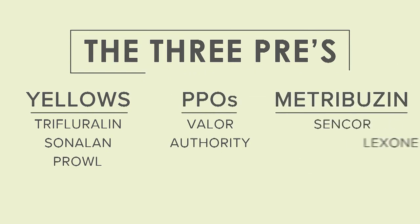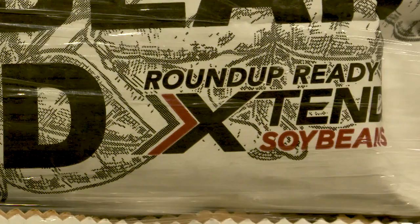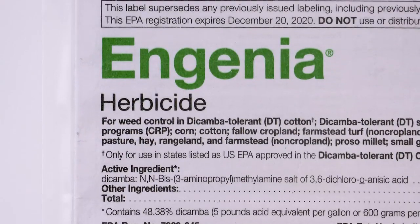Then post-emerge, I like the new Enlist soybeans where I can use 2,4-D. I like the new Xtend soybeans where I can use dicamba products. I think that's the best option.